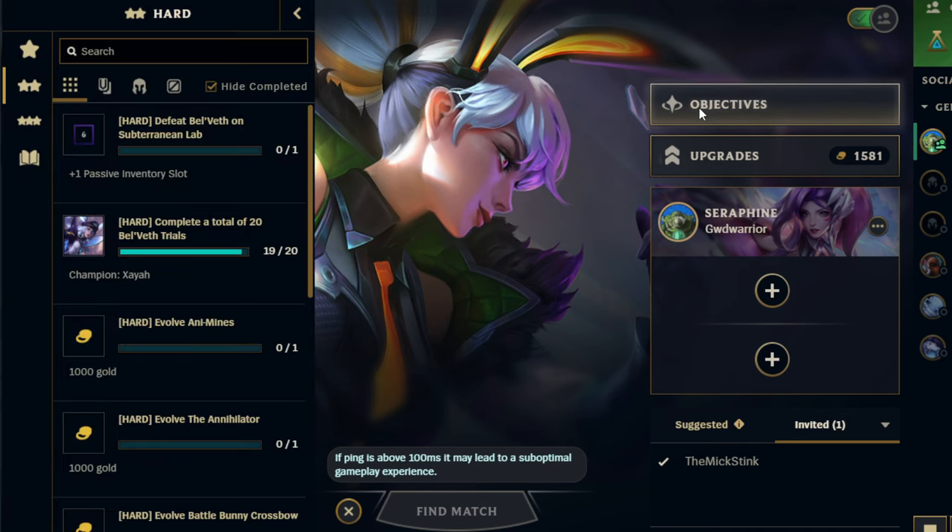What's going on, gamers! Today we've got the double Belveth beatdown — a double objective run. If we defeat Belveth on Subterranean Lab, I get a plus-one passive inventory slot, which is gonna take my power levels to the stratosphere. And if we defeat one more Belveth trial on hard difficulty, we unlock Zaya. Wow, it's amazing!